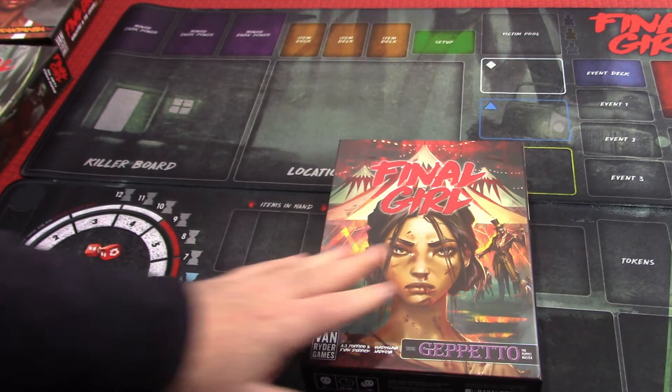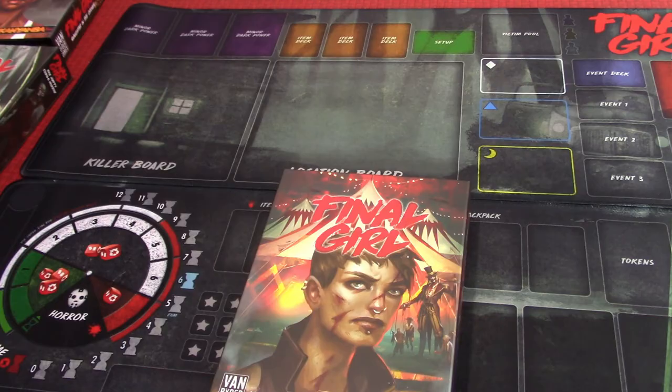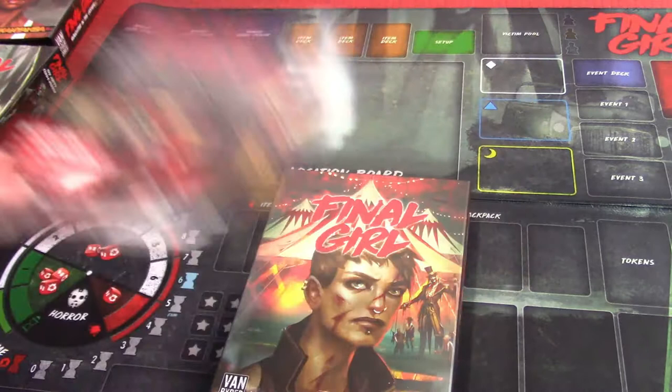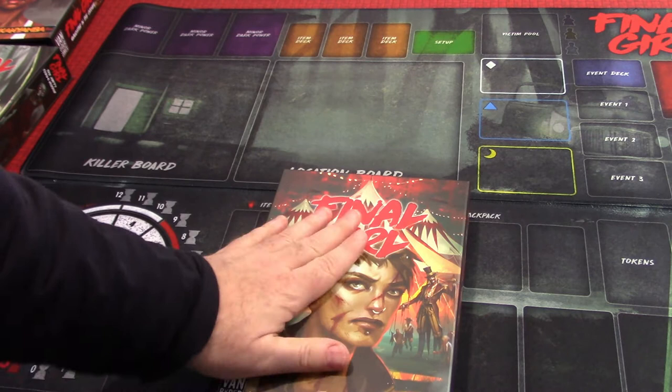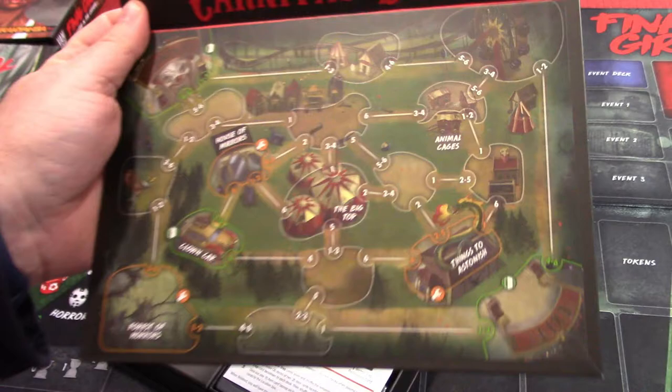This one is the Final Girl Geppetto — you notice it's at a circus. The location is going to be Carnival of Blood. There's a cell sheet on the back that's not part of the box, just cool art. You can see there's great art with the Final Girls from this box. This is the map board for the Carnival of Blood.